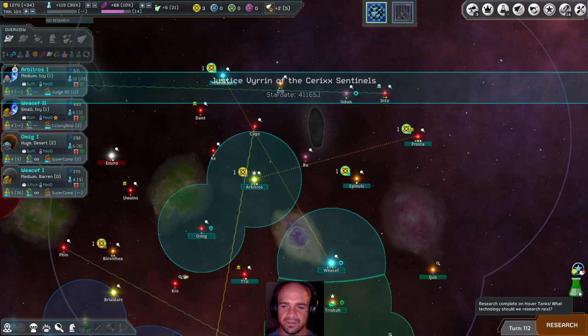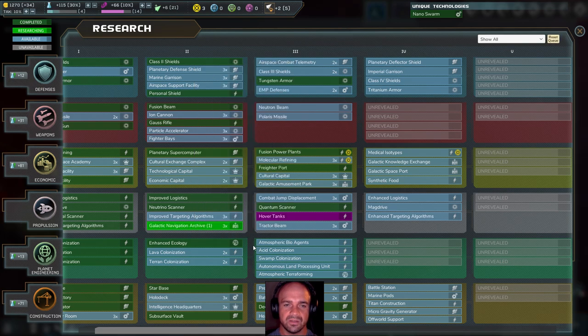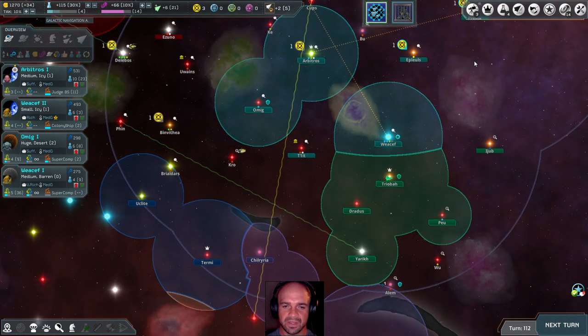Hover tanks are completed. Let's figure out something else to research. Galactic Navigation Archive — plus 2 travel speed, can travel to dark nebula. This is a galactic wonder, only one in game. Let's go ahead and research it and then build it, and gain some speed so we can start moving around a little bit faster than all these people.